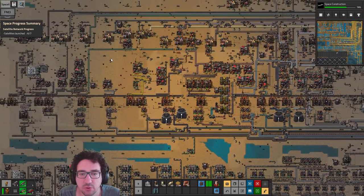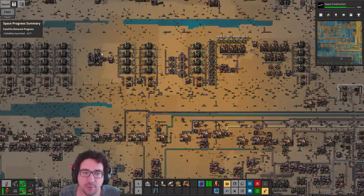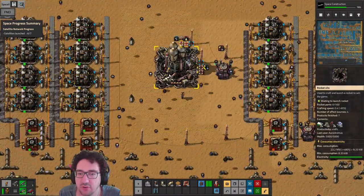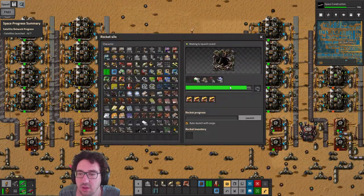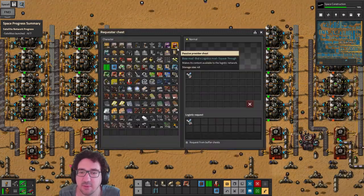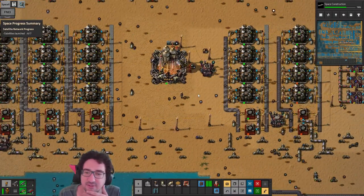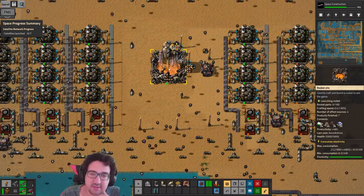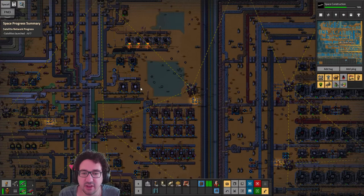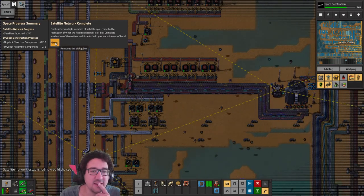I'm feeling like progression-wise we're not gonna be in too bad of a shape. It's already up to 91% — no wait, it got to the max with a bonus production and then stopped. Okay, that makes sense. Satellites — let's go! The other thing was that green science was actually limiting stuff. Satellite network complete — excellent!